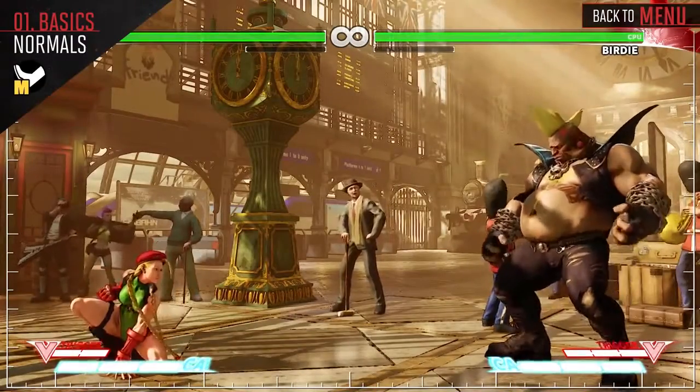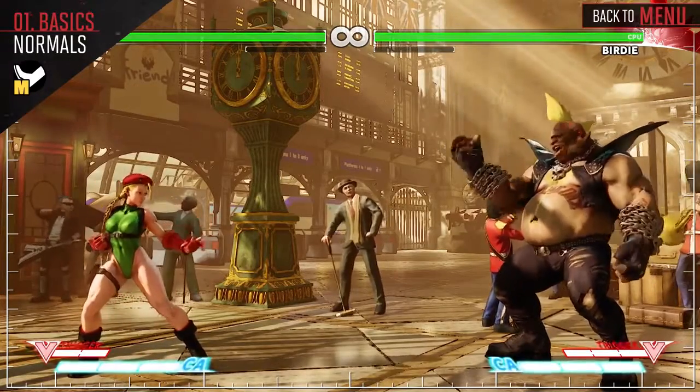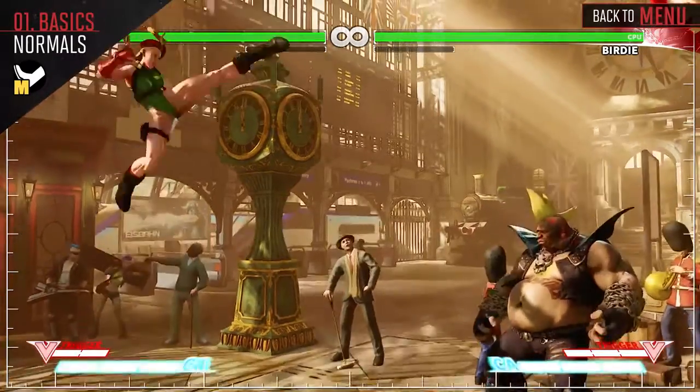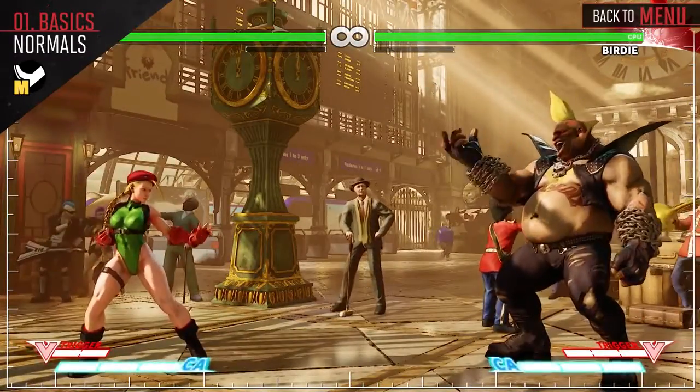Crouching Medium Kick links from Stand Medium Punch and can cancel into your special attacks. Even though Stand Medium Kick isn't special cancelable like Crouch Medium Kick, this is going to be your go-to normal in the mid-range battle. Use your Jump Medium Kick to beat opponents with a higher jump arc than you.